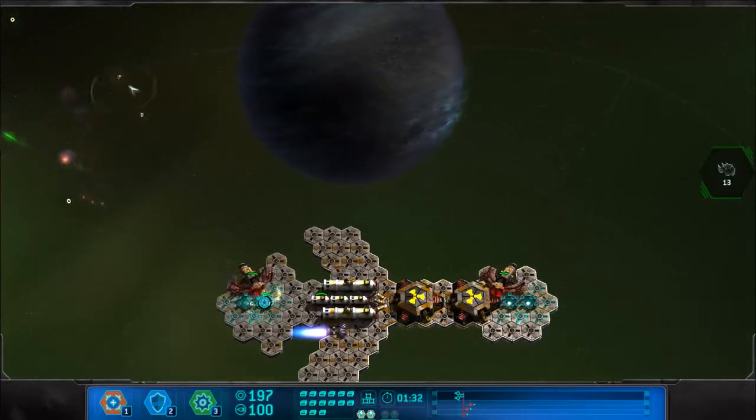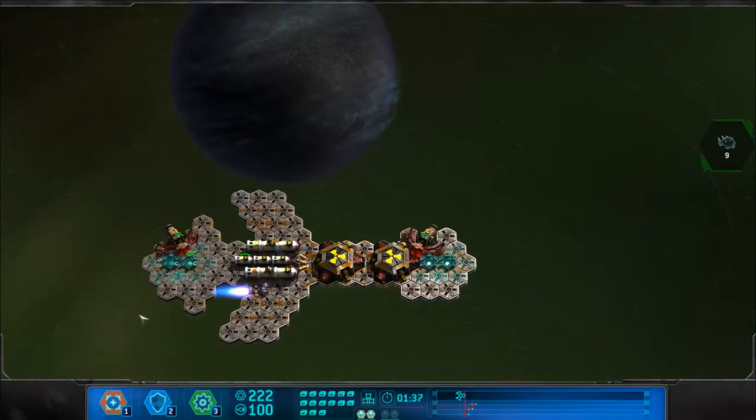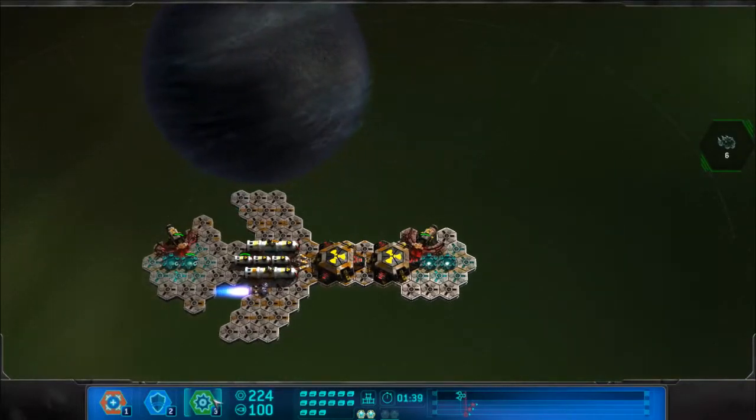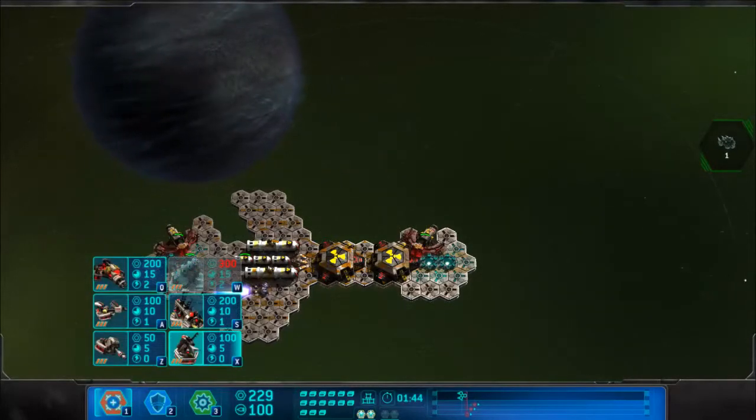There is a cheaper alternative — just building two regular cannons in the back. But because I'm hardcore and that's how I roll, this should be enough firepower to kill them. I also want to kind of build missiles somewhere.